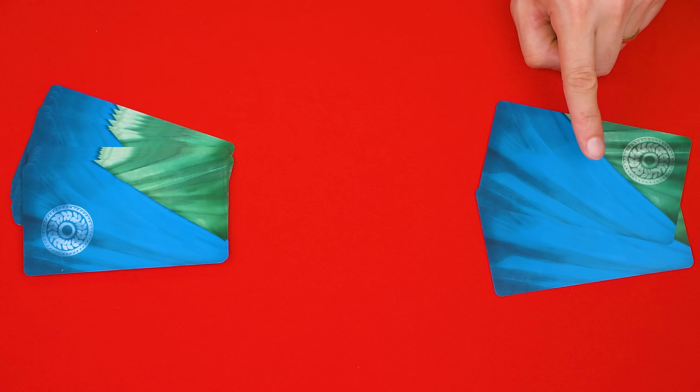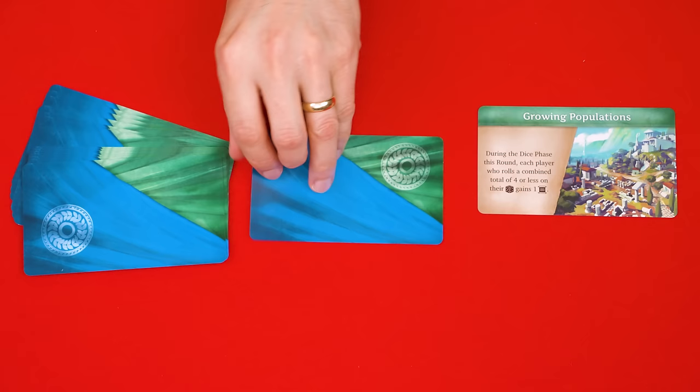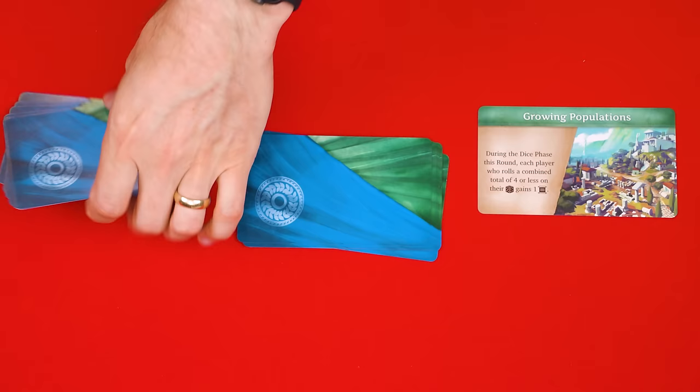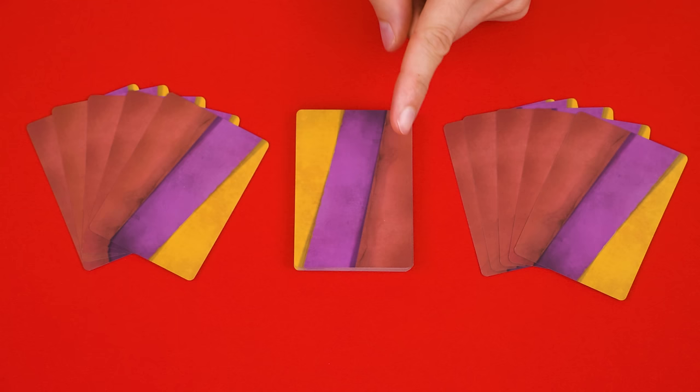We'll now use the cards with this back to create our event deck. You'll need to find and reveal the two that have this symbol on the green fabric portion of their back. Set the one called Conquest of the Persians face down to create the bottom of the event deck. Then shuffle these other events, dealing seven of them face down on top of it and returning the rest unseen back to the box. Then put this set-aside Growing Population card on top of the stack, and this created deck you'll place by the board.